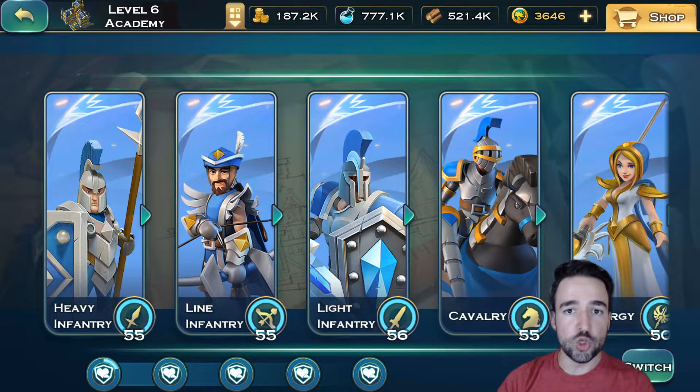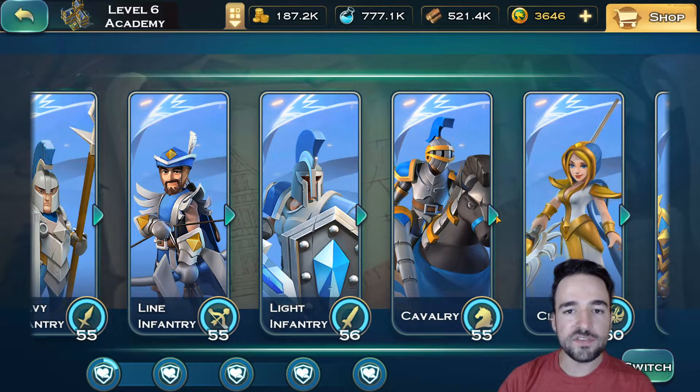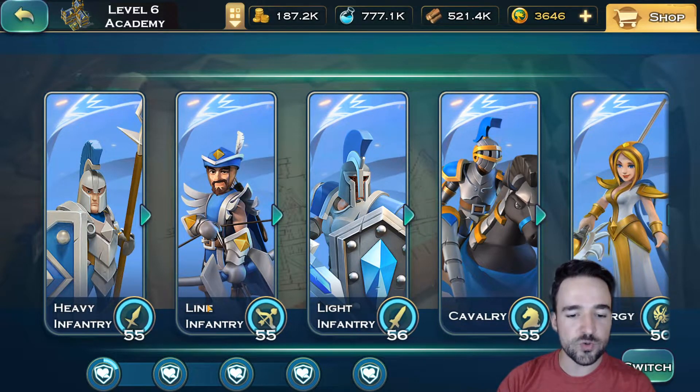Now moving on to units and army composition. We have archers, light infantry, cavalry, and clergy, all with a commander that boosts them. The units you're going to be focusing on are line infantry — which is archers — and light infantry. Heavy infantry, while very good, has no commander that boosts them, so they're not going to be the best at the beginning. The focus will be on archers for damage and light infantry for tanking, with other units and heroes behind to support such as healers, cavalry, and heavy infantry.